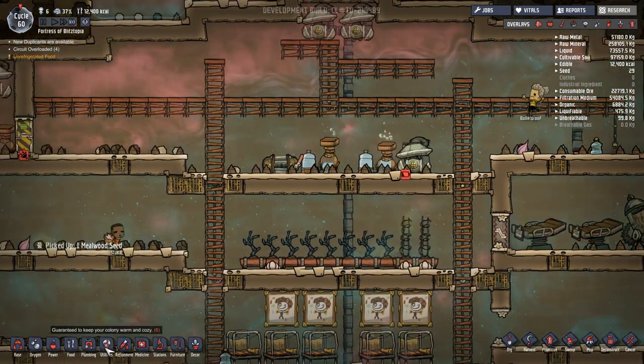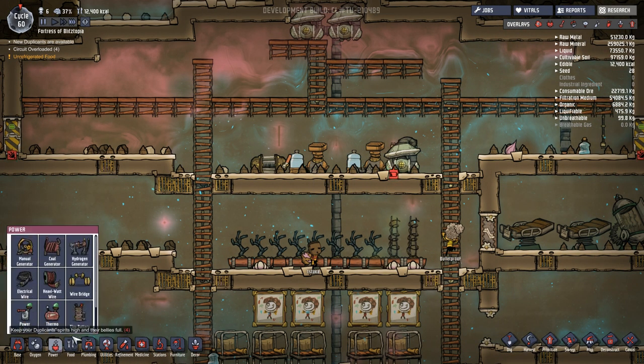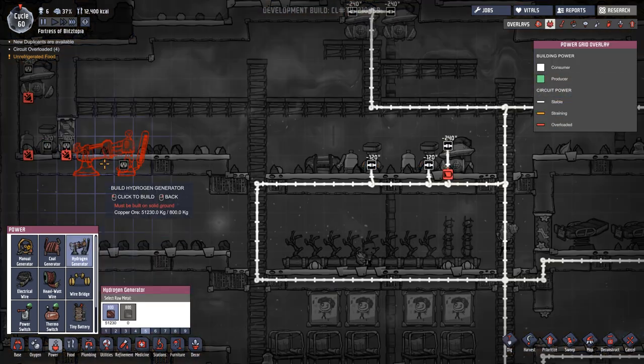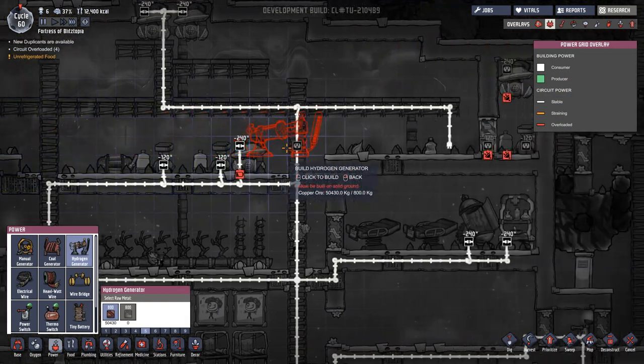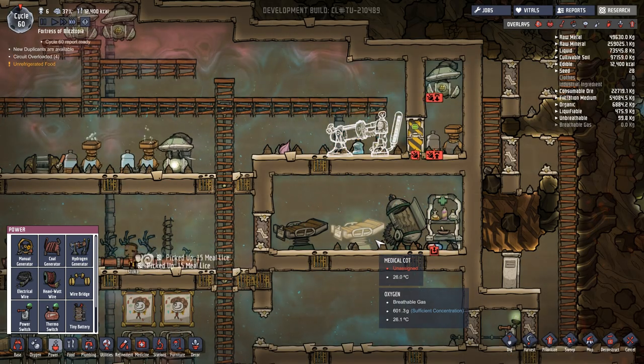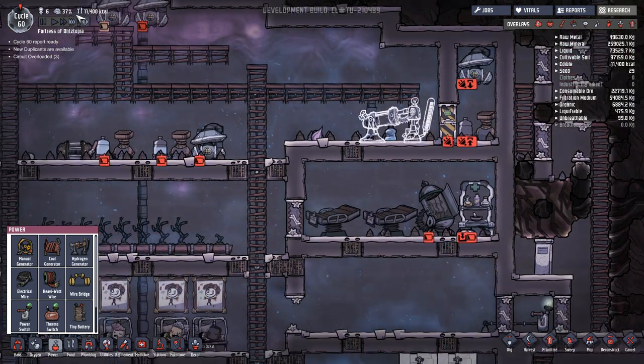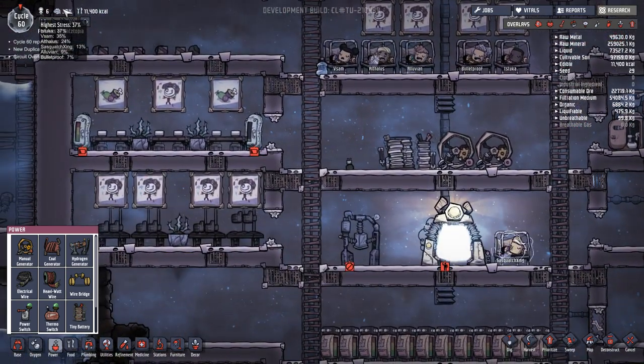We're going to double up the power. We're going to put in two hydrogen generators — one right here and one right here. Oh, look at that, that's kind of nice. Very convenient. And they're going to bed already. Whoa, we're at 37% stress. And a 35. Suka and V-Sam, you guys need to lay down here.